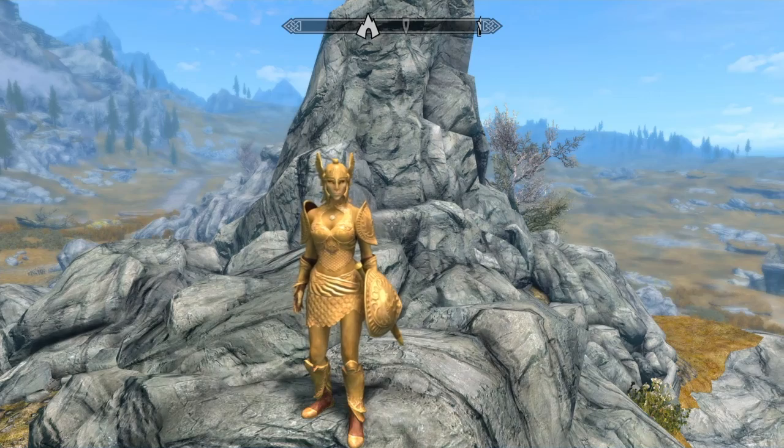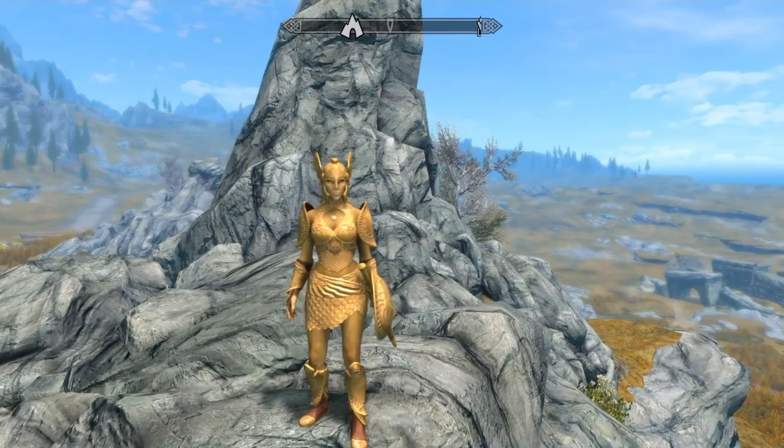There's the Golden Saints and the Dark Seducers — the Dark Seducers have dark, like black armor. And the Golden Saints have this super cool golden armor.